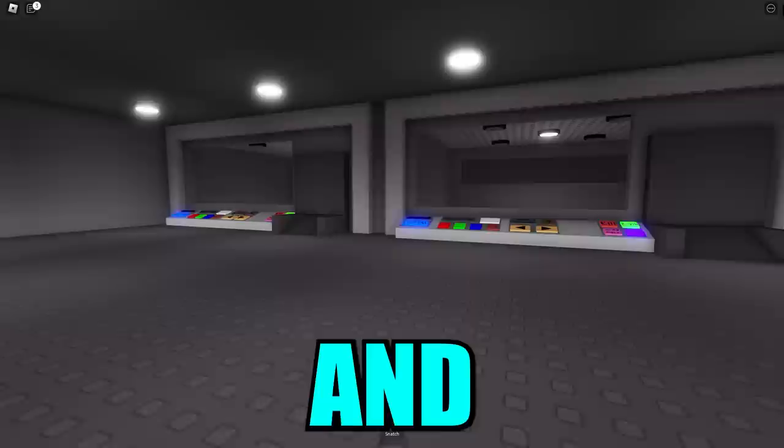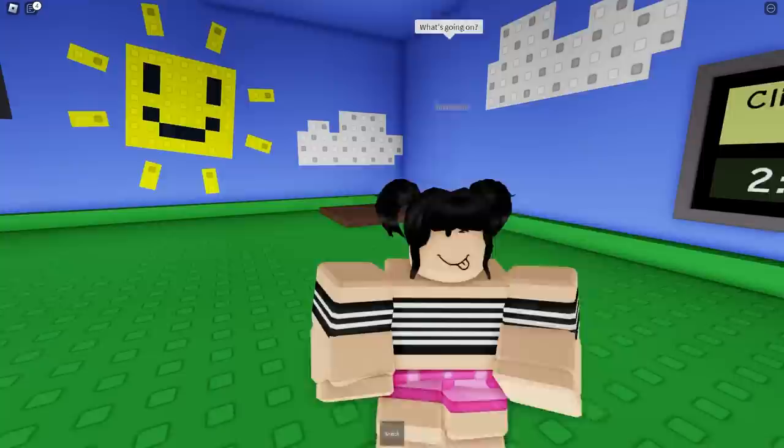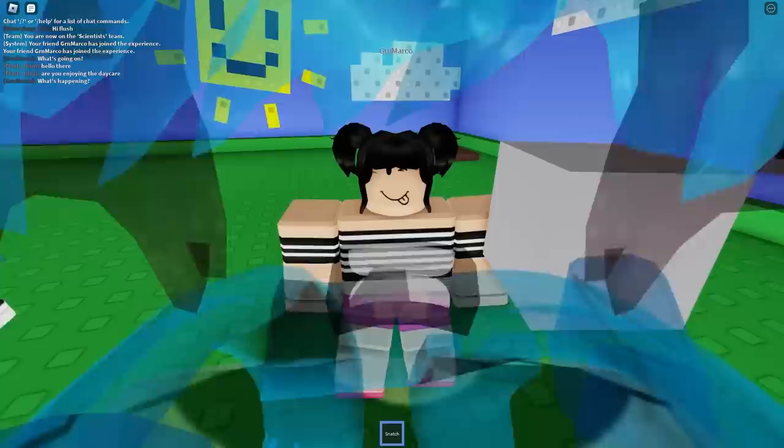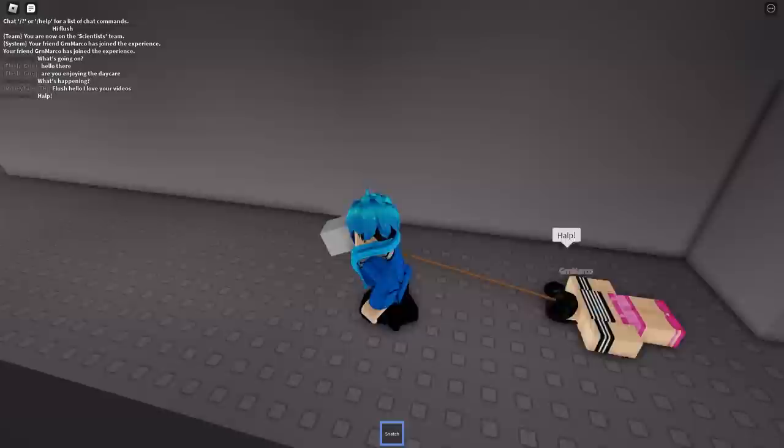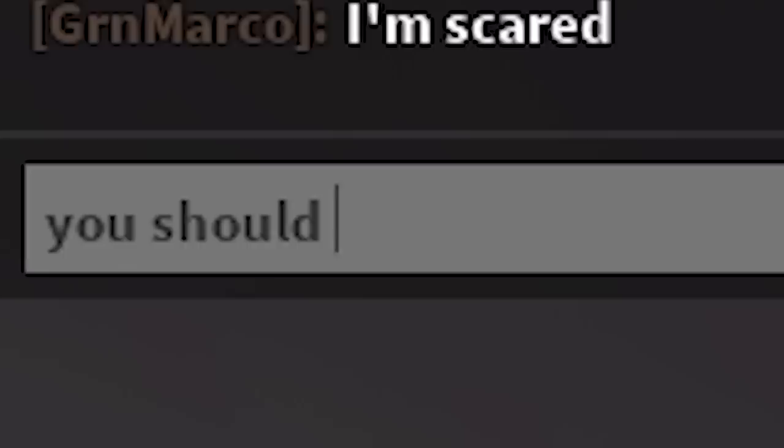We get teleported to this room — the music just suddenly stopped. Here's the lab room where you do all the experiments with your patients. Let's go to the patient room. Here's our friend Marco — he is smaller than me. There's a snatch option. We're going to take him over to the experimentation room and leave him in here. This is my new patient now. What kind of things can we do here?